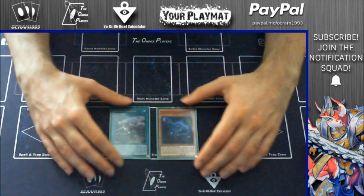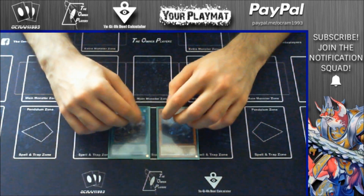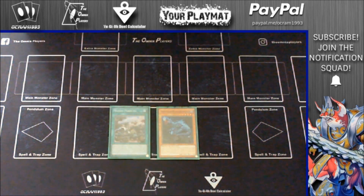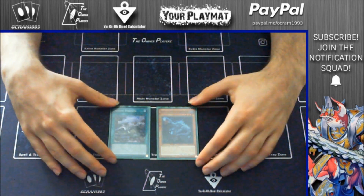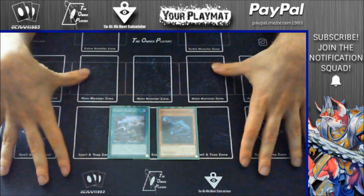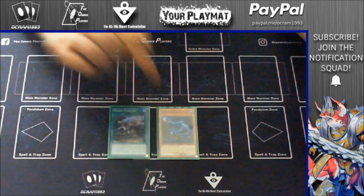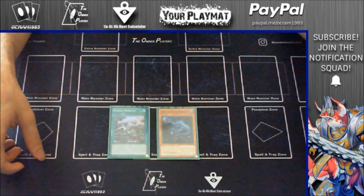But before we start, subscribe to our channel if you're not already and follow Okran1993 on Instagram and on Facebook as well. Follow us, the Omnia Players, both on Instagram and on Facebook, and download the Yu-Gi-Oh! Dual Calculator on your Play Store to check your life points. And if you want a personalized playmat, go to the Your Playmat website using the promo code MARCO10 — found in the description box below — to get 10% discount on your checkout. If you want to buy some cards, use your TCG Card Market account to get cards at the best prices.